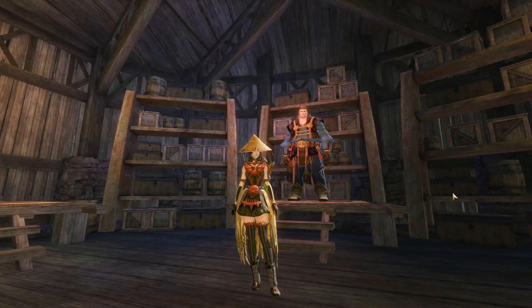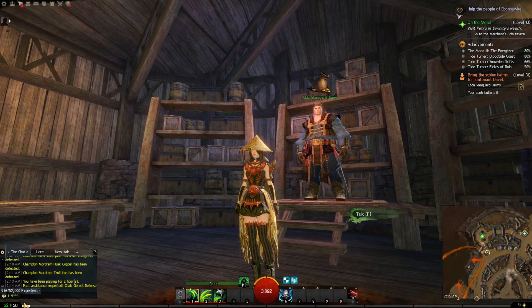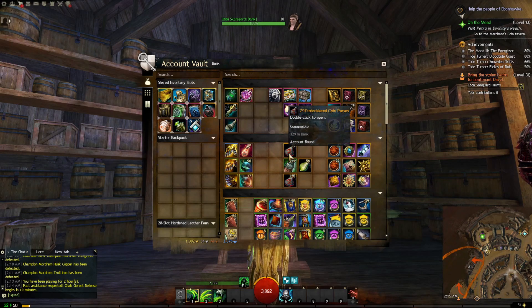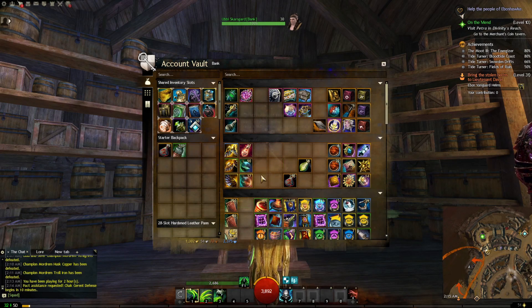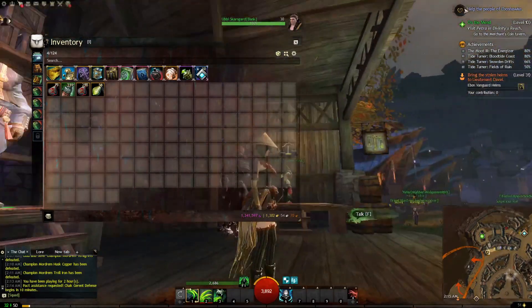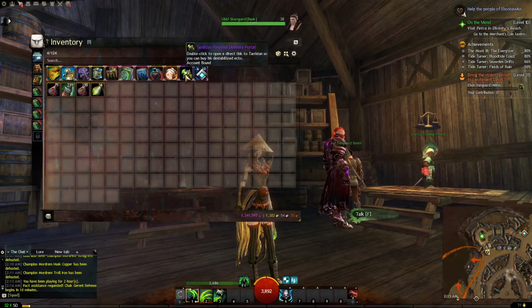Here we are on my bag opener - level 50, like I said. Now you go to the bank for easy access. These are all the bags I had on my main character, so let's grab all our bags. And this is where the fun begins - you basically just start opening them.